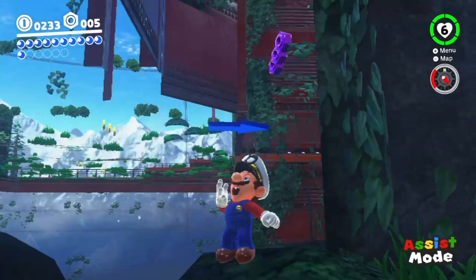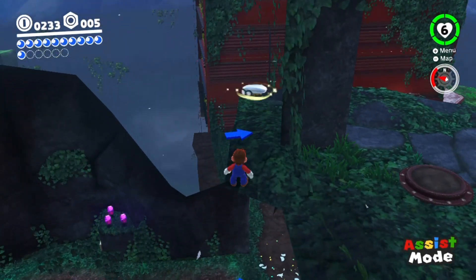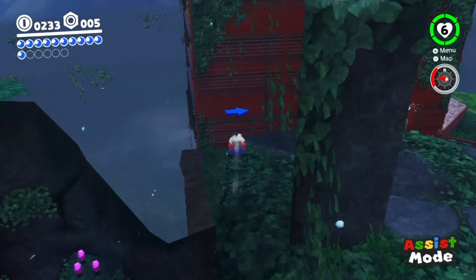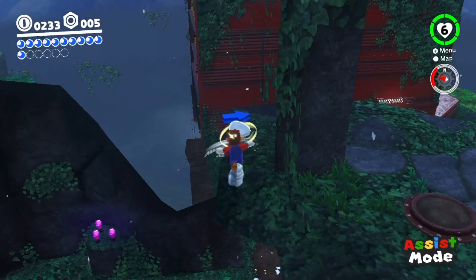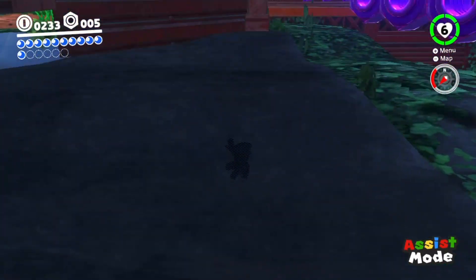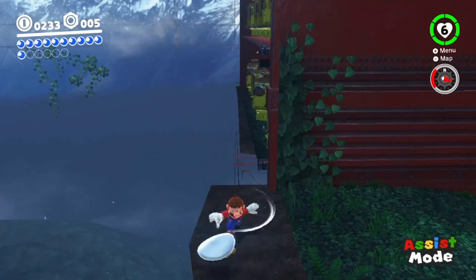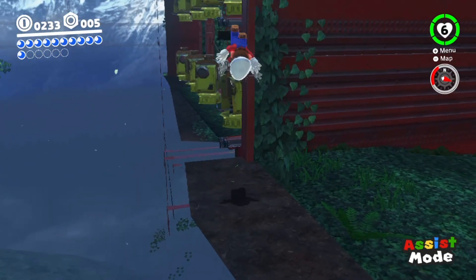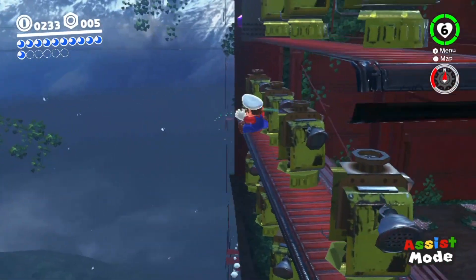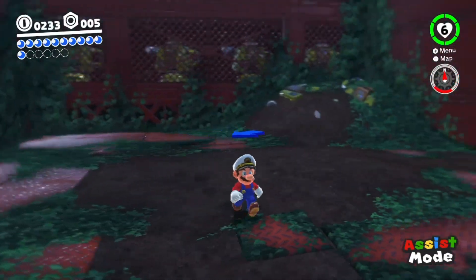Now that you're right here, what you need to do is jump — just land down here. You don't need to do a cap throw, just land down here, and now jump through the back of this thing. And boom, we're in the room early.